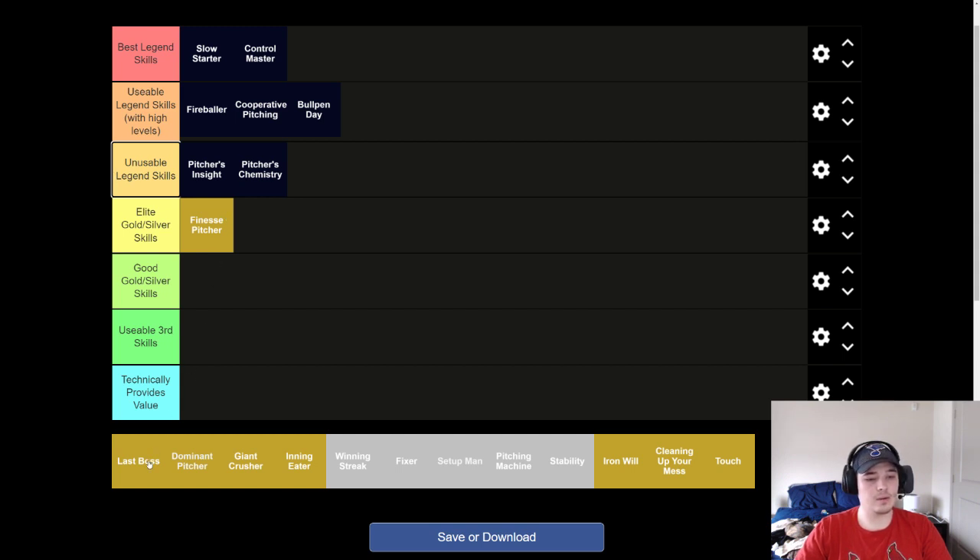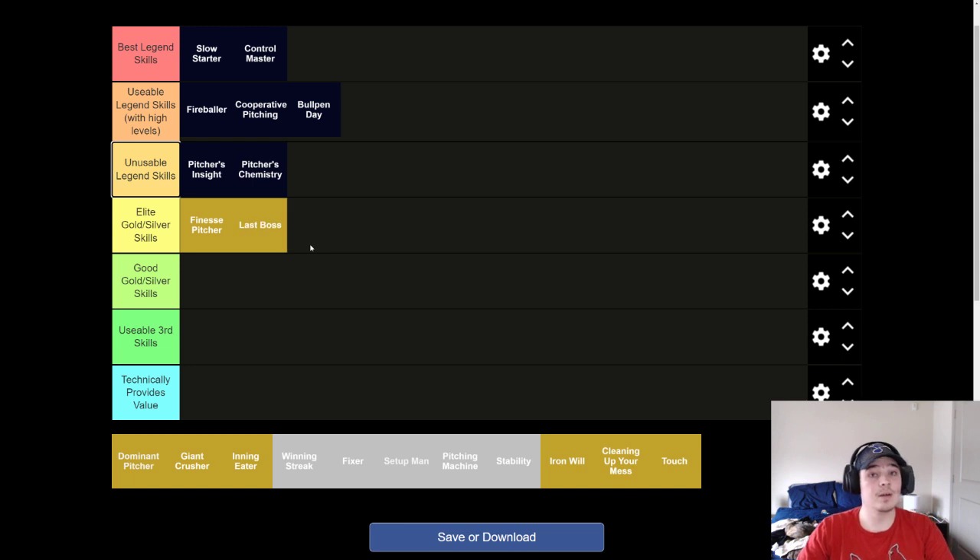I also like to put Last Boss up here — it's very good. It's a top two gold skill, especially on a starting pitcher. Finesse Pitcher is a better skill overall, but if you're taking a skill to eight, Last Boss is the best one to take to eight. You can really kill somebody's barrel it up bonus if they don't have the right speed or contact. In general, you weaken their power and their hitting stats. Last Boss is really good.